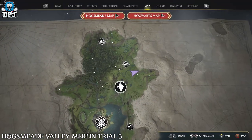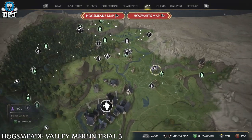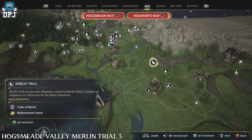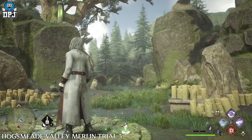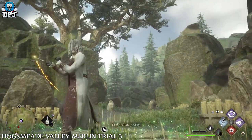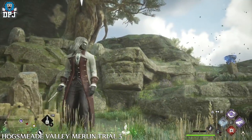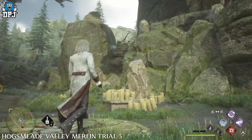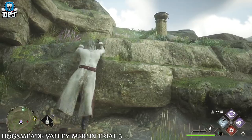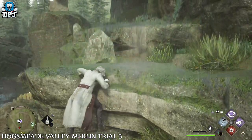This next Merlin Trial — you can see it right here on the map — requires the spell Confringo. Simply activate the trial, then clump the rocks as you see me doing on screen. Get a good view of all three pillars and using Confringo shoot all three in quick succession before any of them hit the ground. It's probably best to shoot them in the order I do, because some are shorter than others. This one is quite simple.